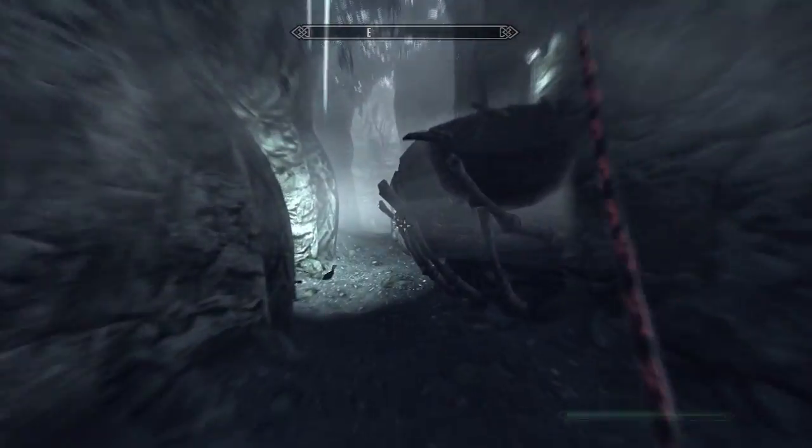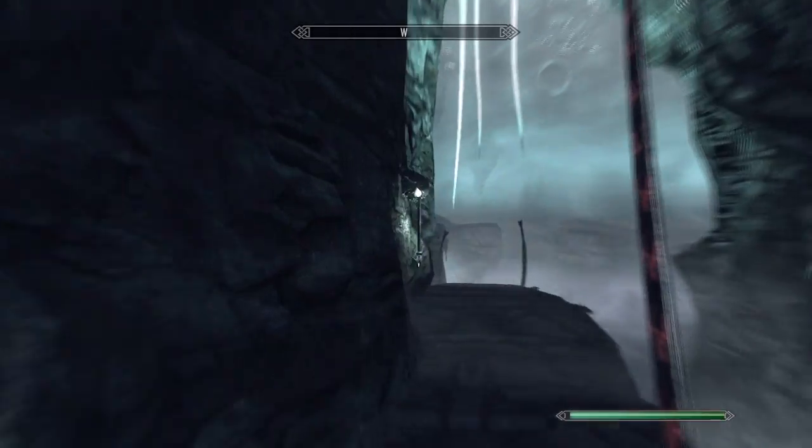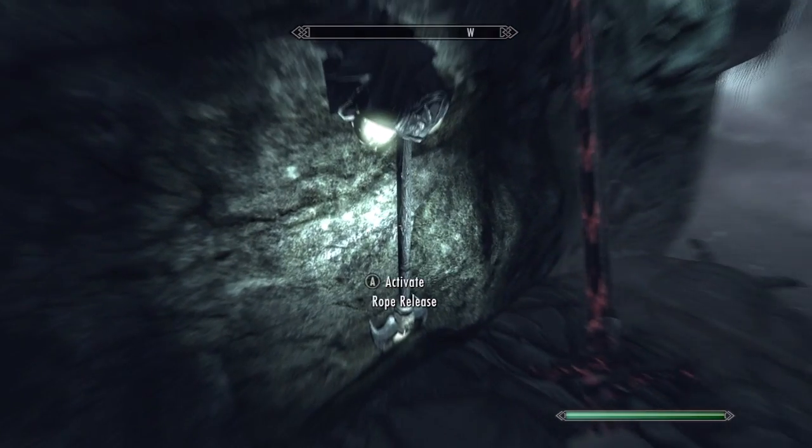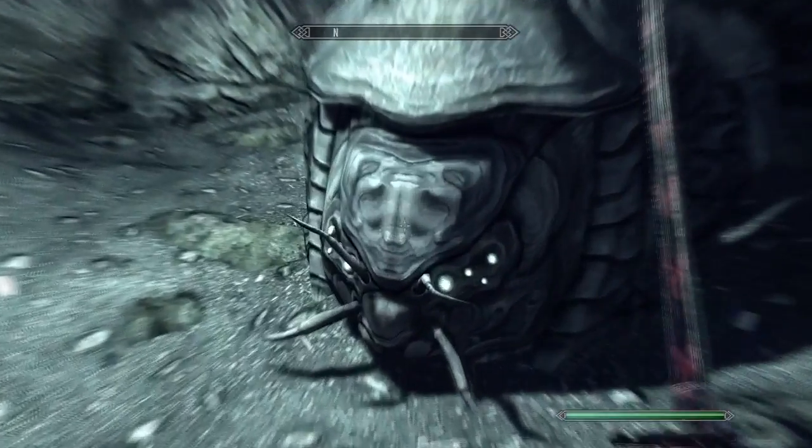It will be guarded by Chorus and Chorus Hunters. Eventually you will reach a dead end. To get past this, simply go a little bit back and you'll find a lever. Pull the lever and it will open the wall. Behind this wall, you'll find a Shellbug.